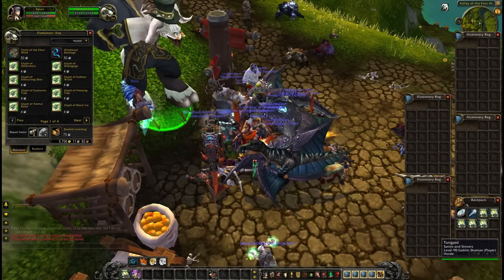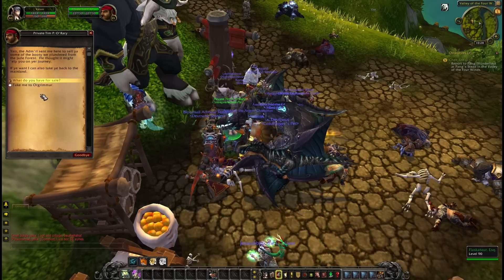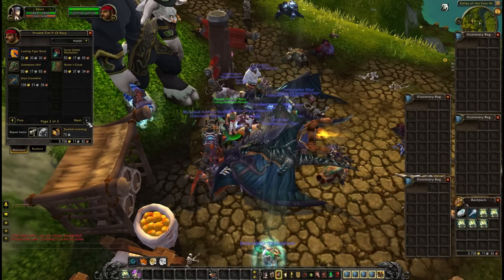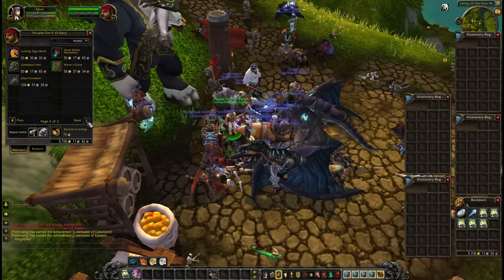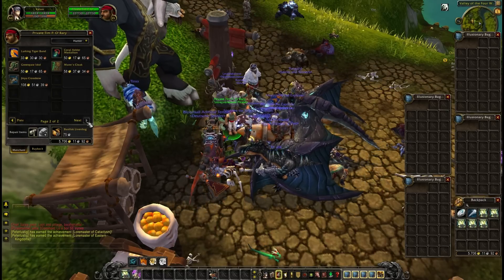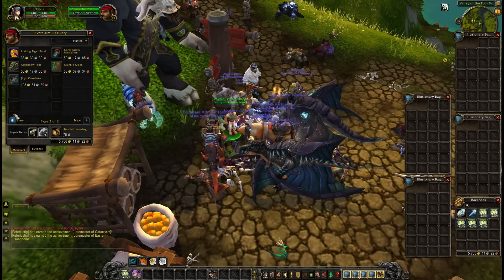So what we're going to do first of all is buy up a lot of greens, disenchant them and head off to an enchanting trainer. I'm going to buy two lots, two full bagfuls of greens, disenchant them and get on with that. I'll speed this up a little bit.